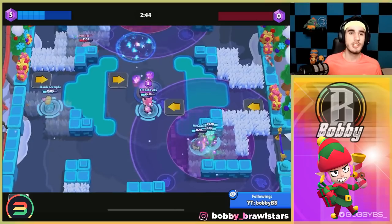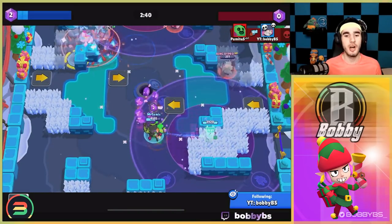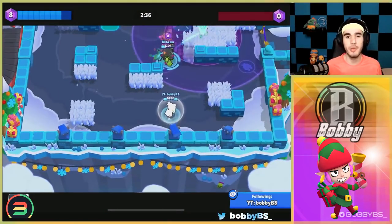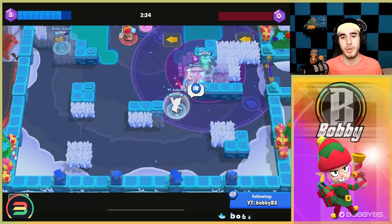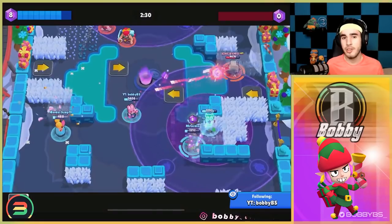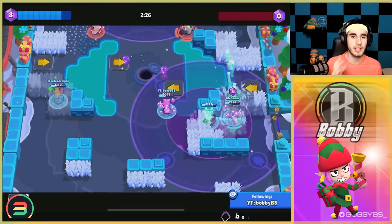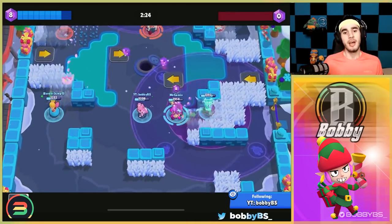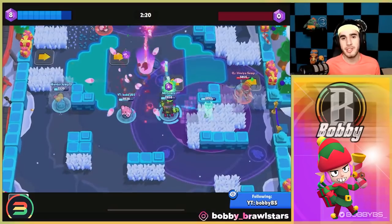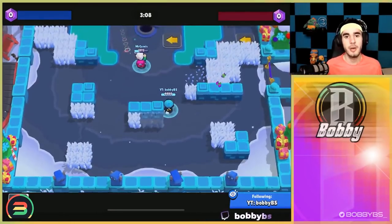Unfortunately with Penny there are some weaknesses. If you're facing a Mr. P, a Piper, or a Sprout it's just not that good of a mid — it's pretty squishy and the DPS isn't there. The only reason it's on the list is that turret constantly spamming shots. The gadgets aren't that strong for gem grab, besides the one that rains bombs. I'm going to rank it at number seven because it's just not that strong compared to the other six on the list.